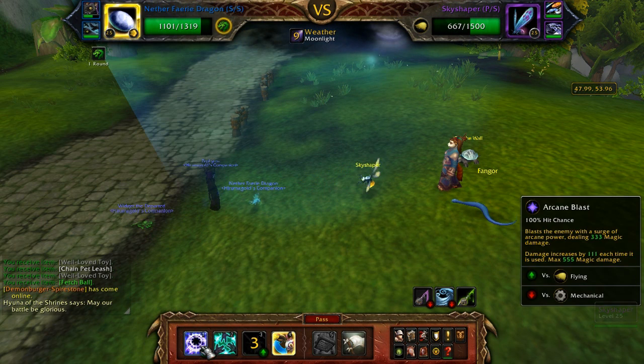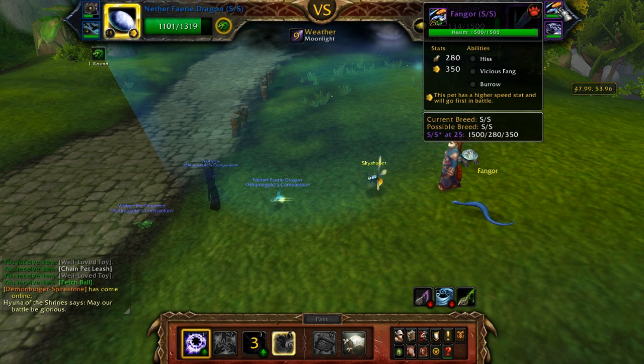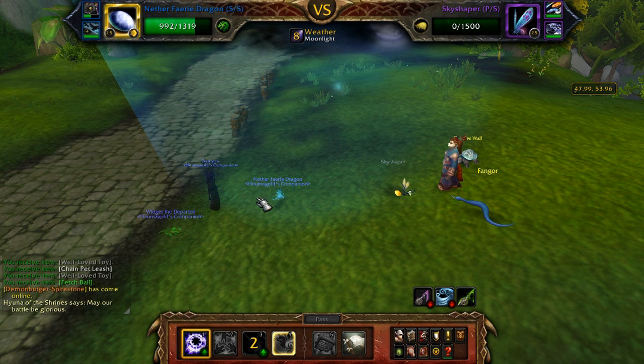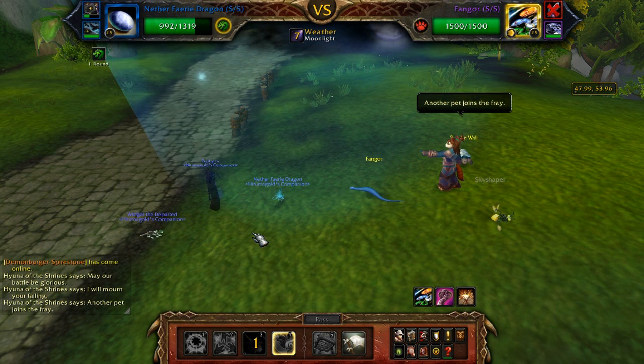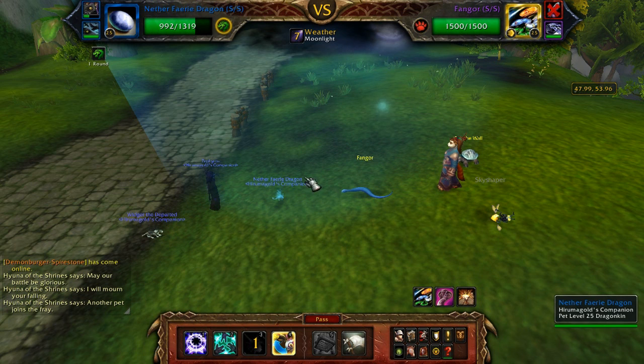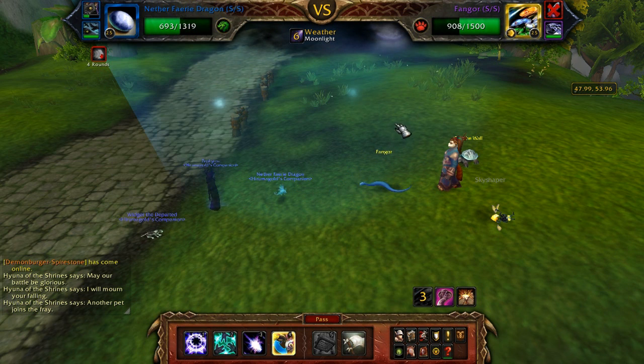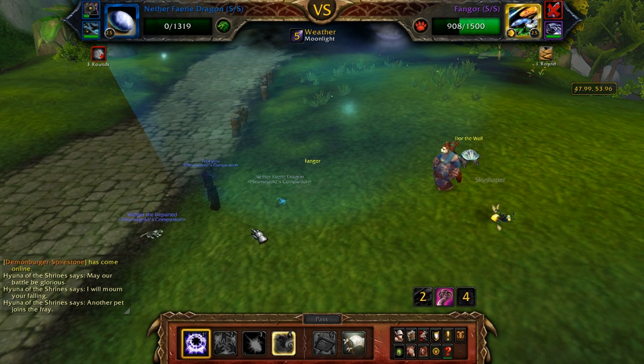Fairy dragons destroy flying types. Set up Moonfire. I don't think I need the Speed version for this guy either since he's too fast to outspeed anyway. He's dead. I think I actually kill this guy on this one and then need to outspeed the turtle — that's why I use this version. He burrows this turn so I use that turn to increase my Arcane Blast stacks.